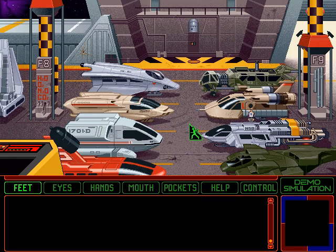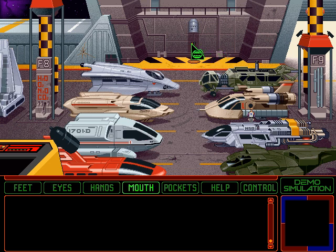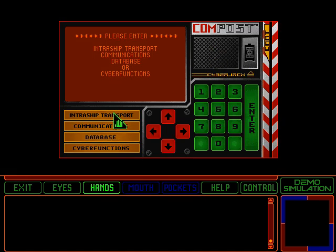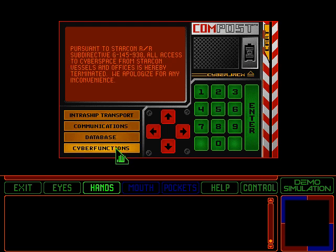Now we need to get out of the parking lot, and the way to do that is that tiny thing on the back wall there. There are composts like these scattered throughout the shuttle bay, so you never have to walk too far from where you parked. In order to avoid confusion, the compost only responds to tactile input. This is pretty much your main way of moving around the ship, both in the demo and the real game. You can see intraship transport there, but there's other stuff you can do. No communications — I don't think that works in the real game either. And there's the cyber functions. Can't get to cyberspace from here, even though they've got the cyber jack up in the corner there. I always kind of wondered about that.